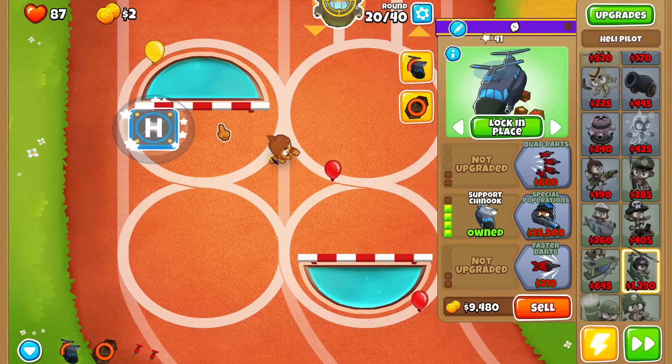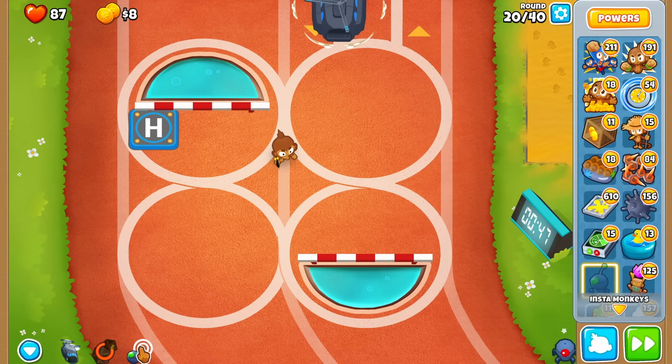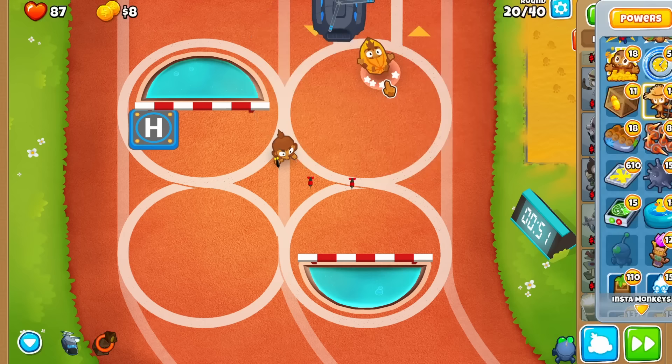At this point you just need to stall the rounds as long as possible so you can use three crates each round. Before you stop the infinite stalling, always make sure your abilities are off cooldown. This is really important.